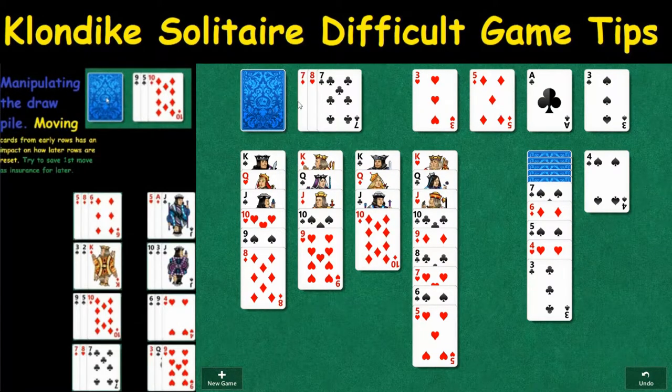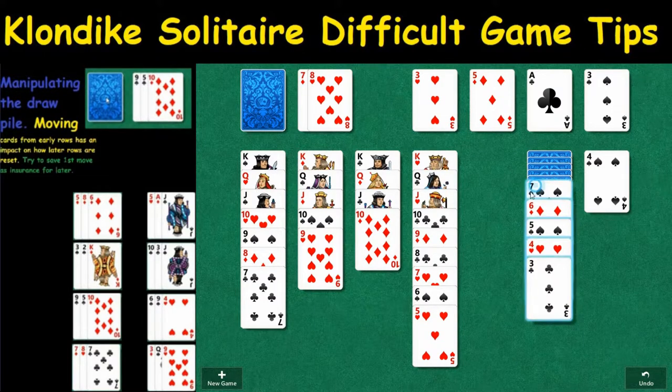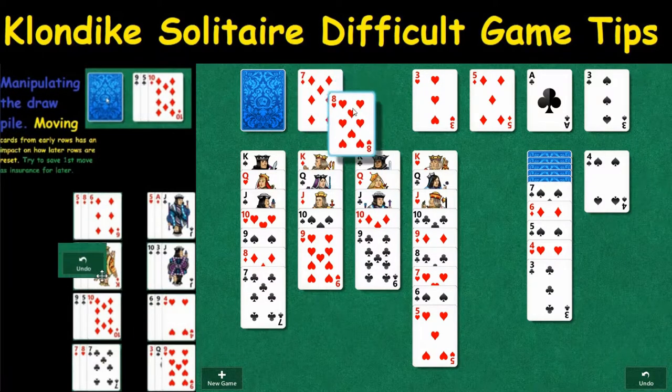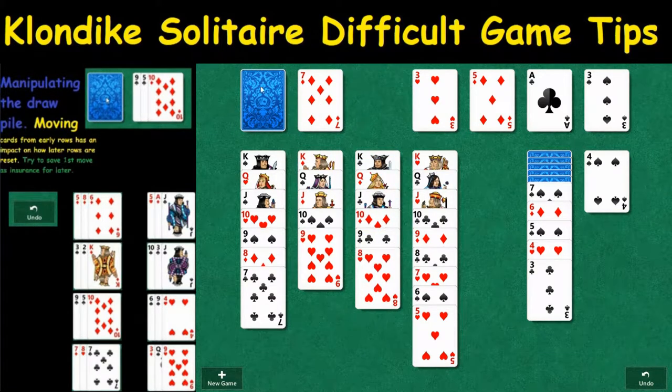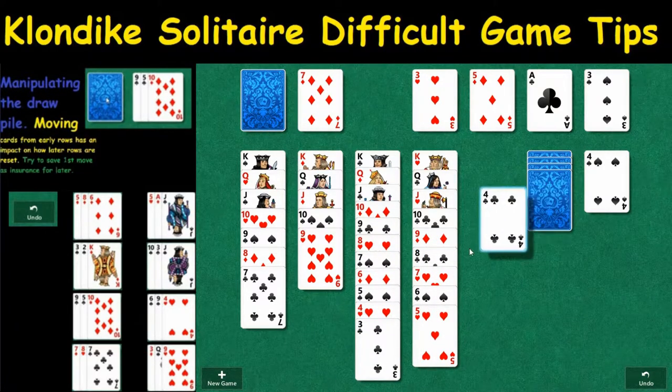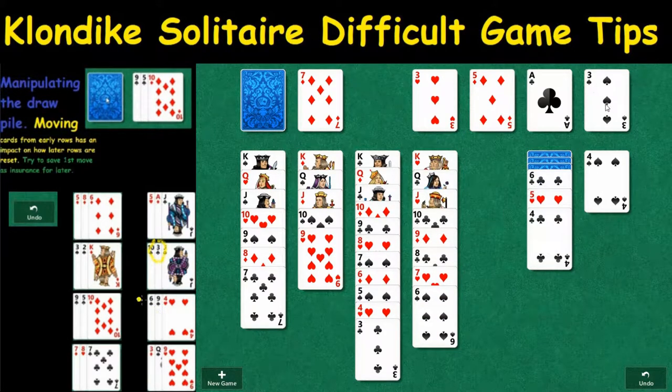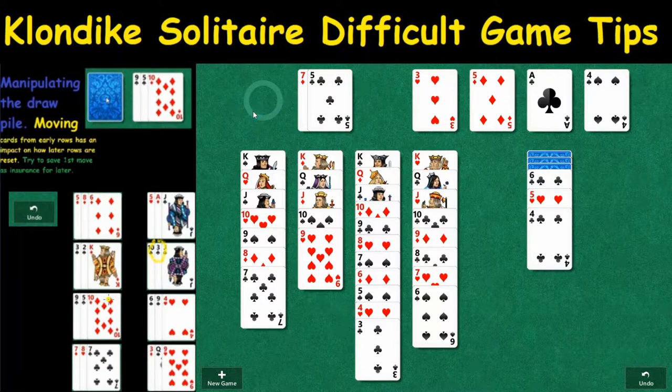Most of the time when we're this deep into a game, odds are we're not going to recall what our original draw pile was. In that case, what we like to do is use the undo button to go back and figure out what exactly transpired. Fortunately, I took a picture of the original draw pile. It starts right here and works its way up. We're looking specifically for the three of clubs — and if you'll notice, there is a three of clubs. That means it's in the draw pile, which means we have another way of trying to solve this.